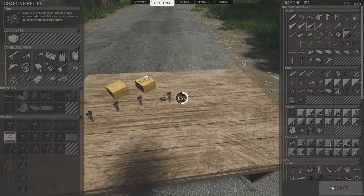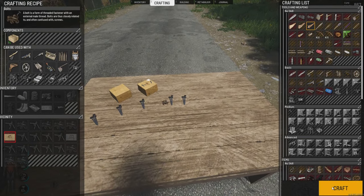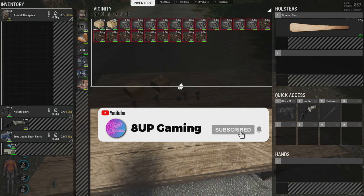Now, obviously, some of these are probably going to be showing up on the floor because I don't have a lot of room on this desk. This could be done from the crouching position as well. Inventory — our bolts are out.